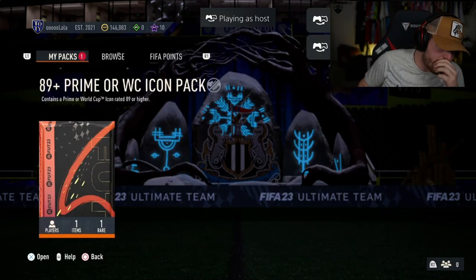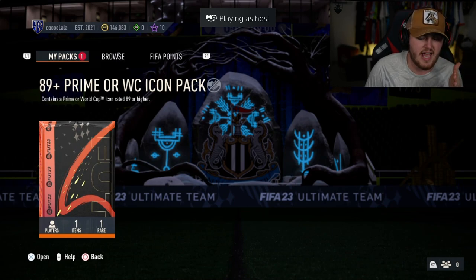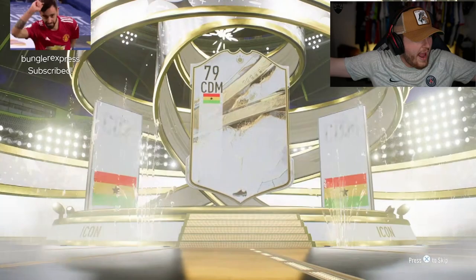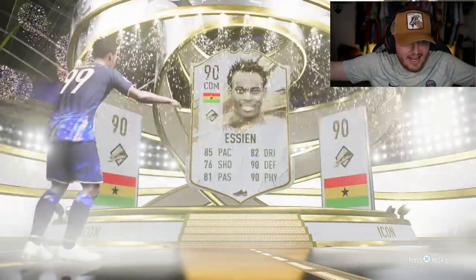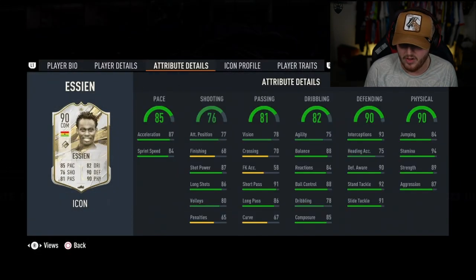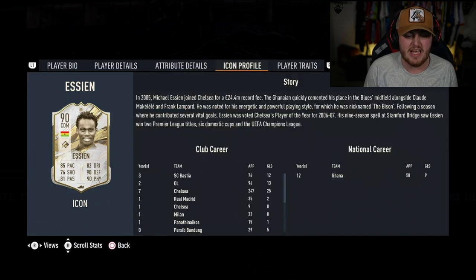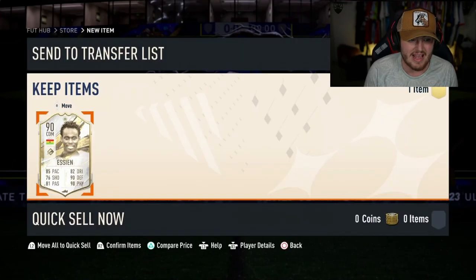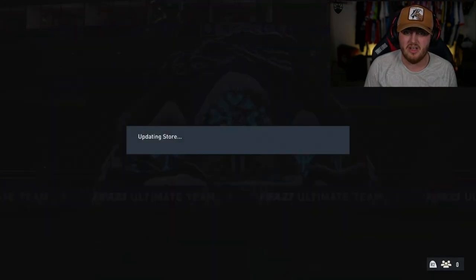My mod Lala's 89 plus icon pack is next — he's got 146k. He's not looking, so I'm going to send it to the club. He's going to do a roulette right after. Prime icon — oh, Essien! That's actually pretty good. 90-rated Essien is probably one of the better CDMs in the game. I'd say that's a W. 700k? That is class. This card looks incredible in-game. If he gets a promo icon card like a Foot Birthday icon, it could be insane — 91 or 92 rated could be legit.